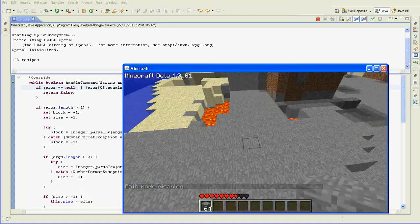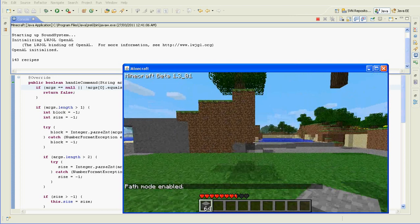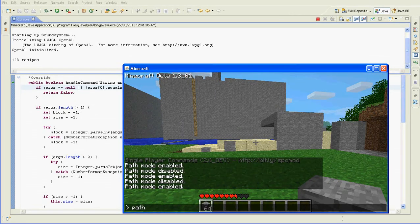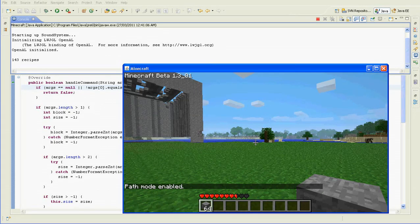That works. We should check size now — make sure you can do custom size. Path 1, 10. Path 1, 2. Yeah, 10. Cool. Make it really big — 100. 100 is laggy. Yeah, 100 is not a good idea.